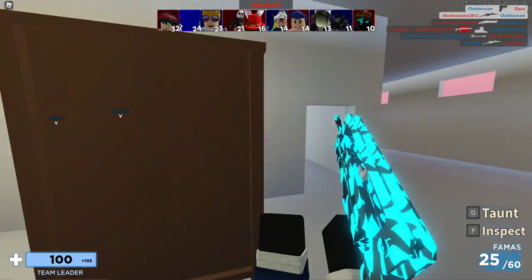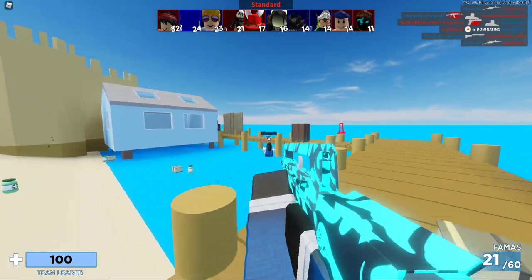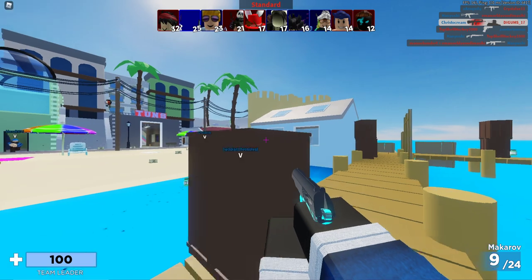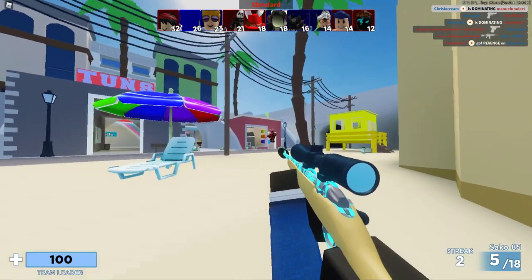Aiming at heads also helps if you have something like the musket or OP Barrett, something that doesn't need a headshot to instantly kill. You can just hit a body shot because body shots are a lot easier to hit than headshots — the body's huge and the head is just one little tiny thing.